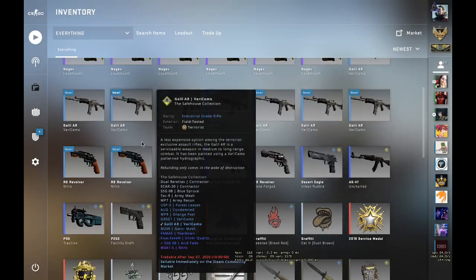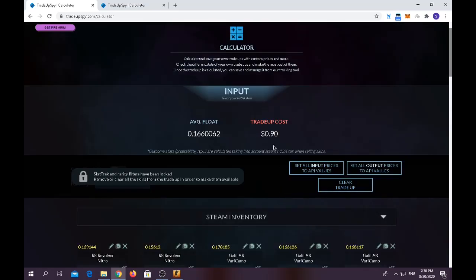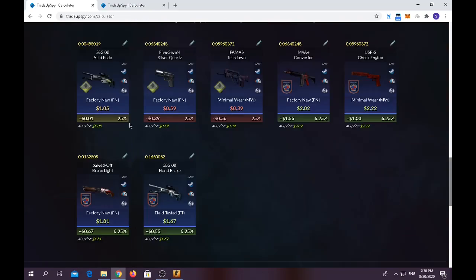What's on to the third trade-up right now. For the third trade-up, you use two 2018 Inferno Collection skins at field-tested condition and eight field-tested Safe House Collection skins. Trade-up costs only 90 cents. For the first three trade-ups I showed you, they're all very cheap and affordable. Average float should be below 0.19. For the outcomes, you will gain only one cent with a 25% chance on the AWP Fade, and you have a 50% chance of losing half your money.